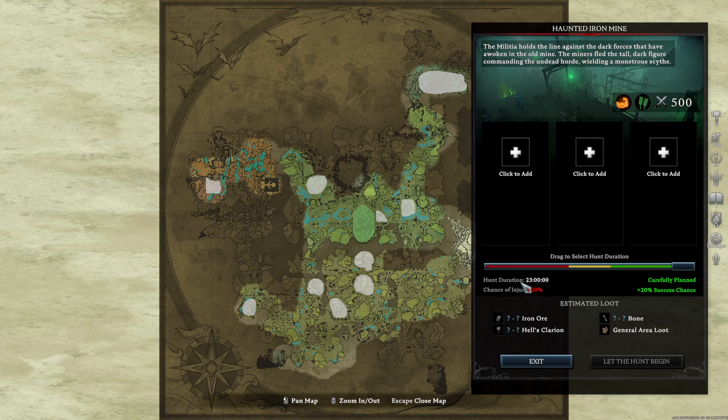Hunt duration: 23 hours. Is this in-game time or real time? Real time. You can scale it right down to two hours but it means they get less resources. Chance of injury: 30%. The longer they're there, the less chance of injury — because if you speed it up they're going to be a bit more reckless.